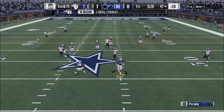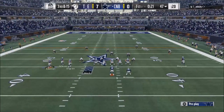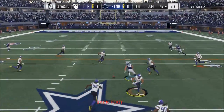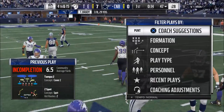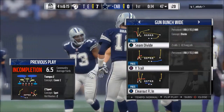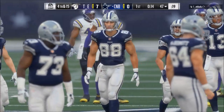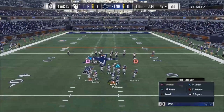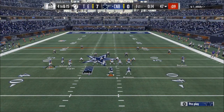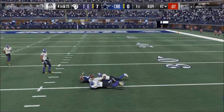You want something in your playbook that can beat zone coverage. The third thing is something specific in your arsenal that can beat man coverage. Once you have those, shift your focus to how you can beat the blitz. Those are the three specific defenses you're going to face: man, zone, and blitz. Then you want your base play and your x-factor play as your core concepts — the counter play that works together with everything else you're doing.